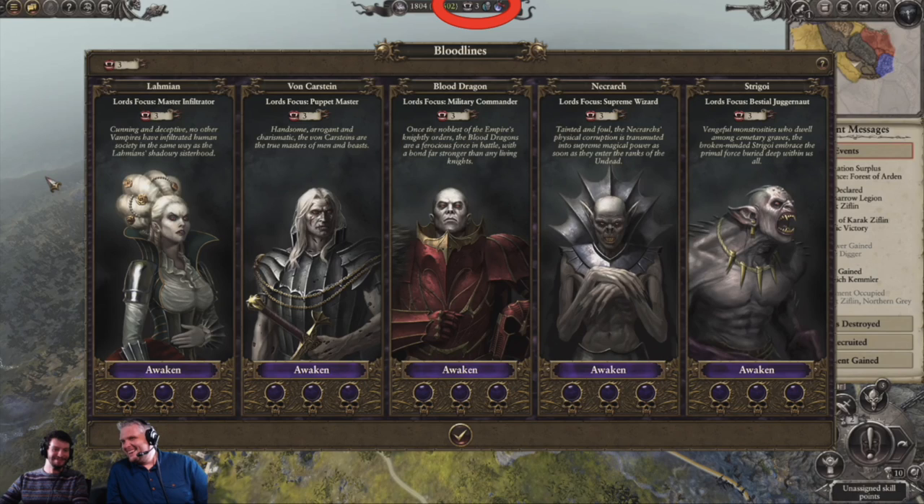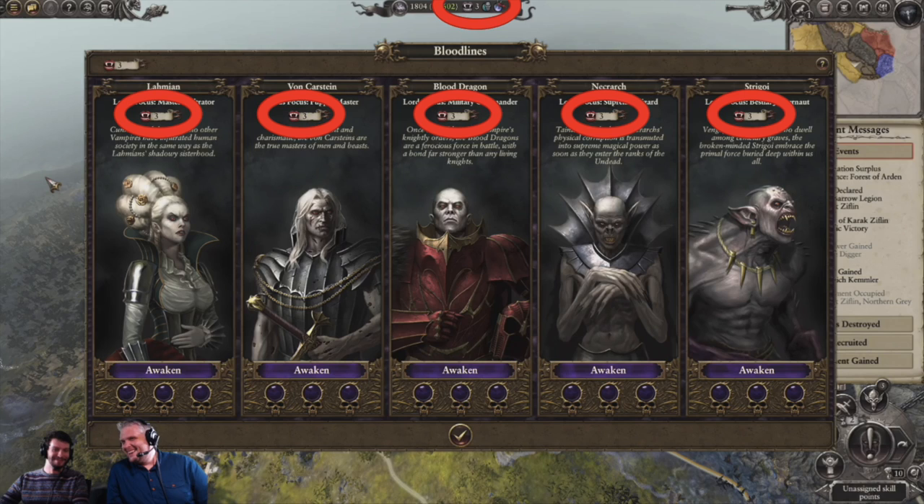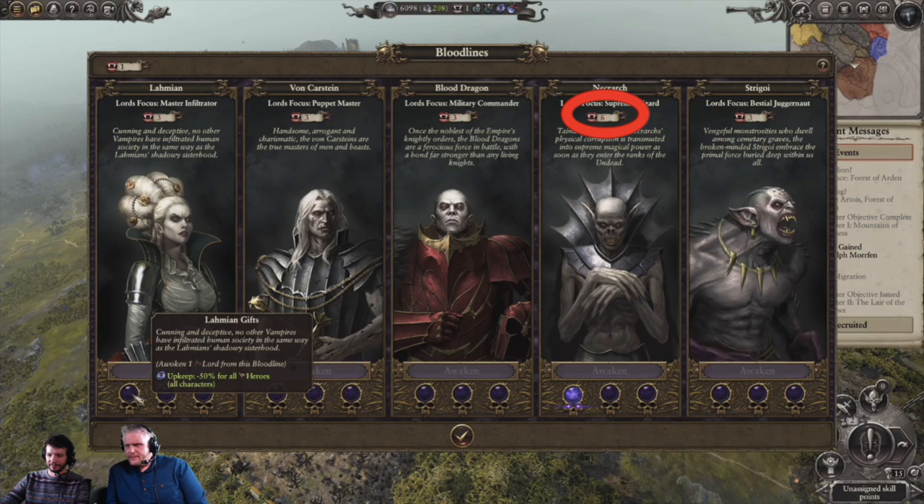At the beginning before you've recruited any of them, it appears they will cost three Blood Kisses each, and they get progressively more expensive as you go along. Once you've recruited one of the Necrarch Generals, the next one to recruit will cost six Blood Kisses. Whether that doubles to twelve or goes to nine for the next one we don't know yet, but we know it will get more expensive.